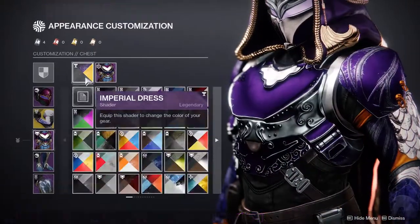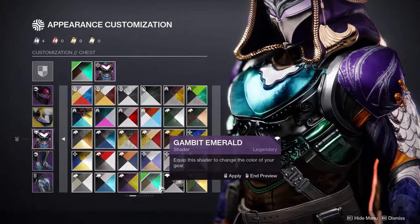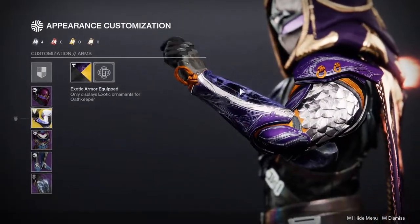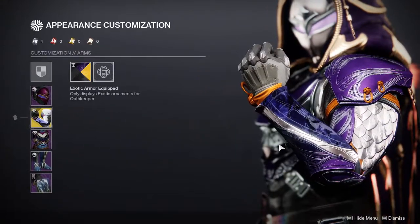I probably could go with a different shader, a different purple, but the reason I'm going with this purple is because of the purple on the Oath Keepers — I want to keep at least some purple there. When you're using them they actually light up, so I kind of want to hold that purple.